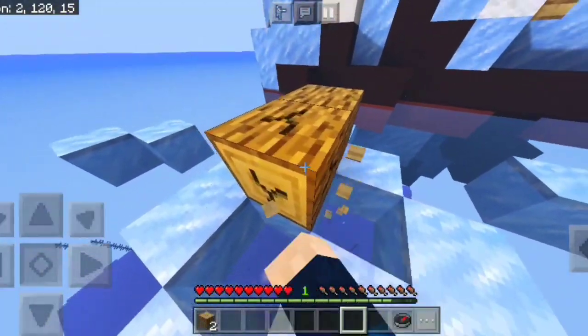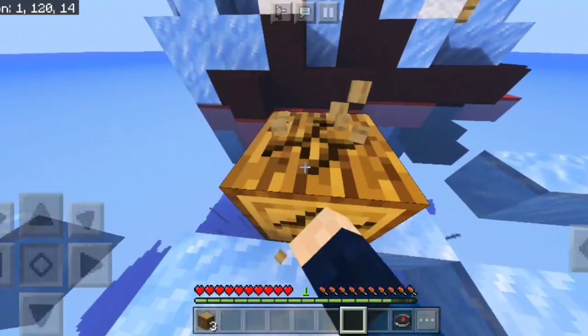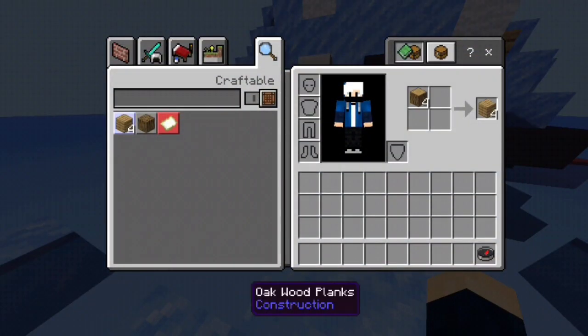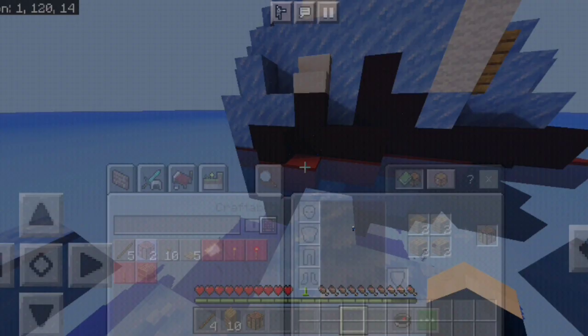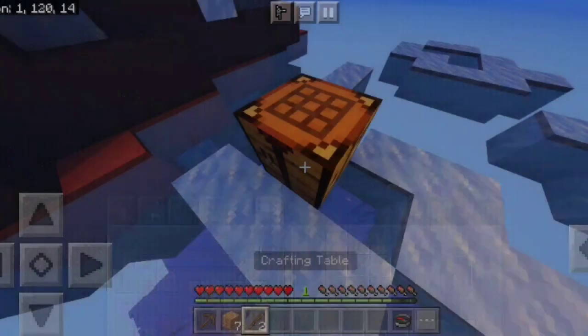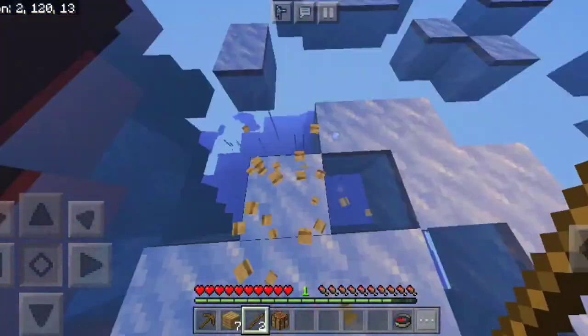Kalau kalian mau download mapnya, link ada di deskripsi ya. Dan passwordnya nanti, sabar. Kita udah dapat 4 kayu, seperti Minecraft biasa. Kita bakal langsung bikin-bikin. Kita bikin stick, bikin crafting table. Kita taruh dulu crafting table-nya, lalu kita bikin pickaxe.